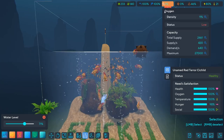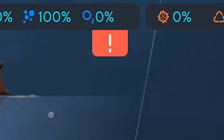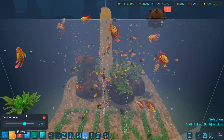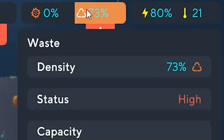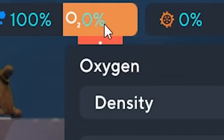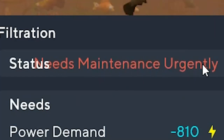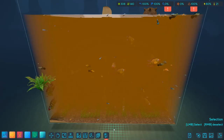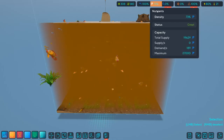Oxygen is at 10 — they're gonna die. It's zero percent! I wonder how many of them are dying. Here's the population — I don't see a lot of them dying though. Let's drop some more fish. That's a lot of waste and not enough oxygen. The oxygen level is too low, needs maintenance urgently. Listen, you don't give me orders. This is sewage water now.